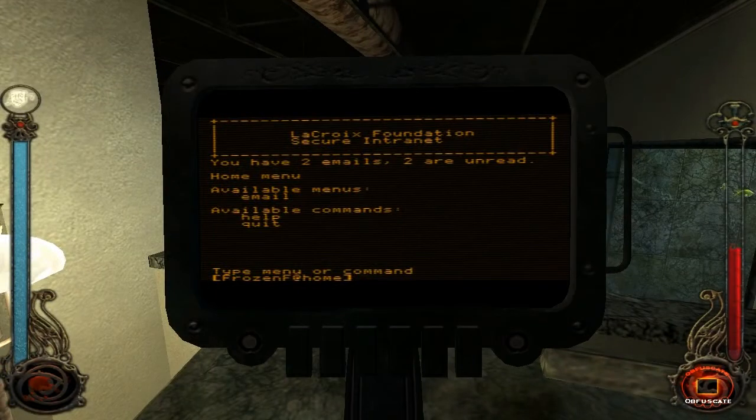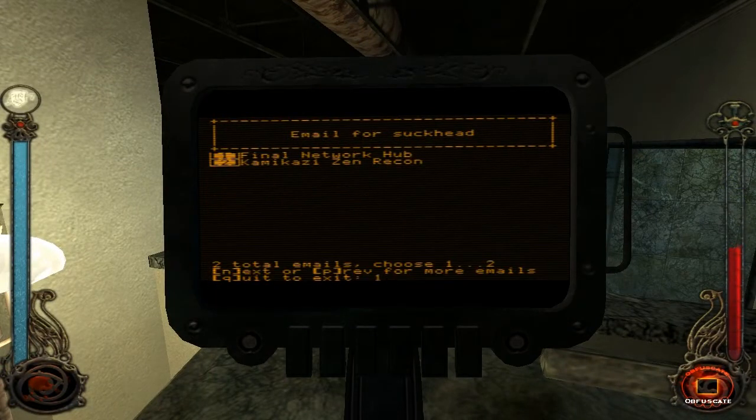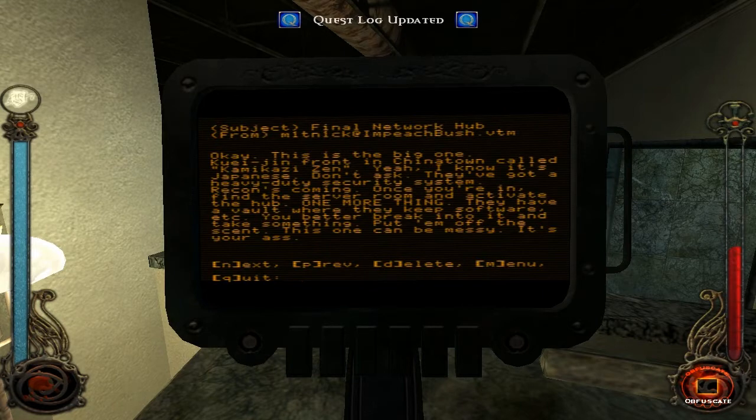Alright, Mitnick. What else you got for me? Final network hub. Okay, this is the big one. Quixin Front in Chinatown called Kamikaze-Zin - yeah, it's Japanese, don't ask. They've got a heavy-duty security system. Recon's coming. Once you're in, find the server room and activate the hub. One more thing.